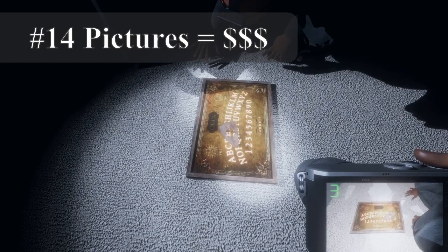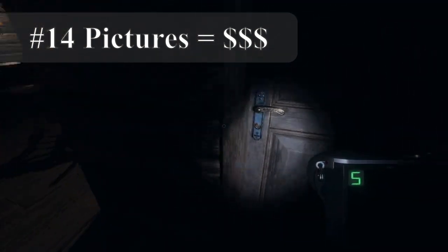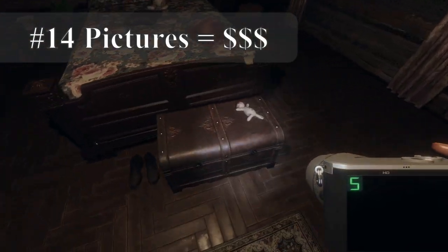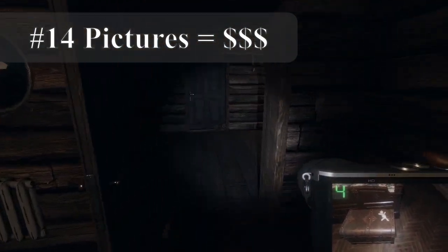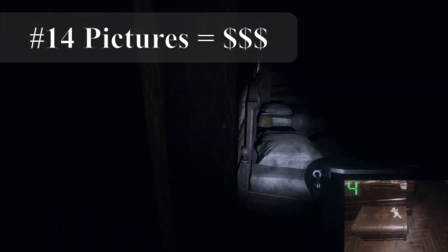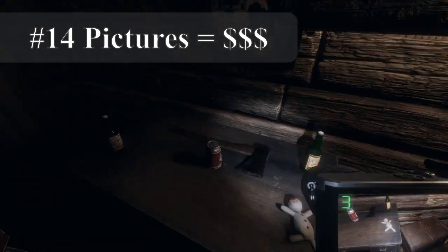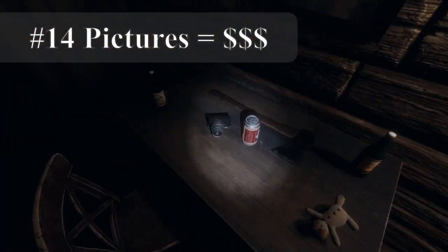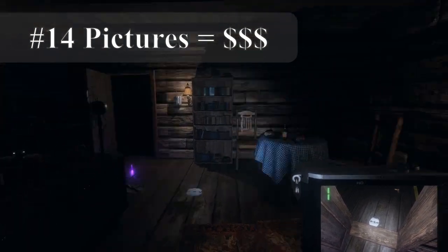Fourteen: pictures equal money. Taking pictures of various things in the game will earn you money. Successful photos will show up with a tag in your journal. To get a successful photo, you must have a clear line of sight and be within five meters. Pictures of ghosts, thrown objects, voodoo dolls, Ouija boards, dirty sinks, EMF readings, footprints, fingerprints, dead bodies, and bones will net you a cash bonus. Fingerprints, handprints, and footprints do not need to be lit up to be successful. You can pick up bones for a further cash boost. The best place to get consistent cash are the farmhouses — they often spawn multiple dolls, each netting a bonus.